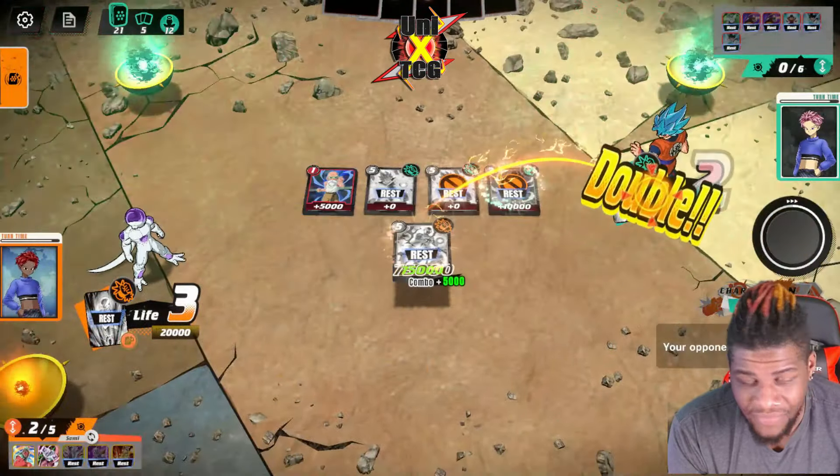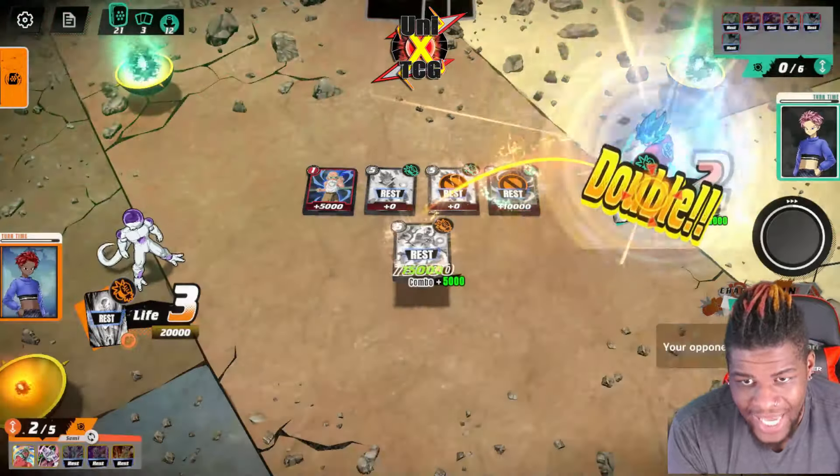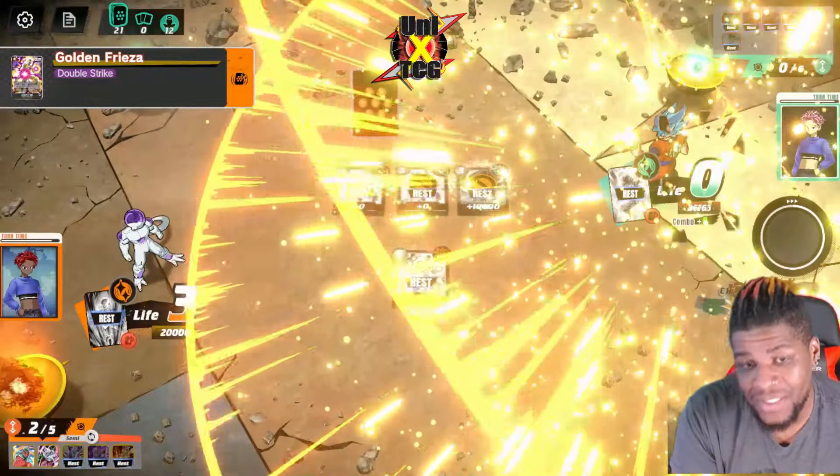80,000 versus his five cards in hand. He already dropped two super combos earlier in the game and goes out like a true warrior, dumping his entire hand — but he could only get up to 70,000 versus my 80,000. That is the game.